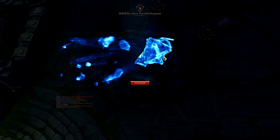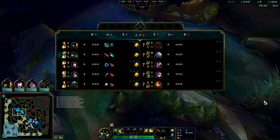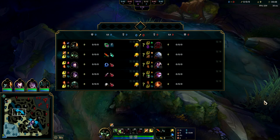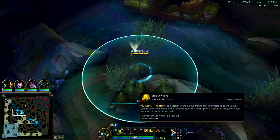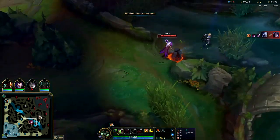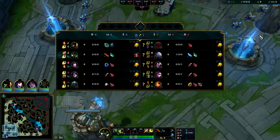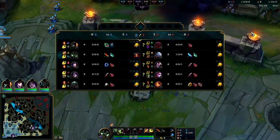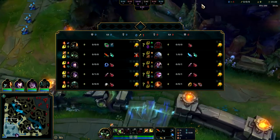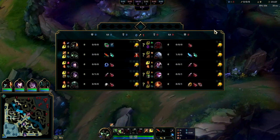We'll go ahead and do a part two since they quit so soon. Welcome back to part two - we have the same setup except we took tenacity this time because of the Volibear stun and Leona stun; she has essentially three of them plus Vayne's potential stun. We're still going to be going for the same items - Sunfire Aegis into Titanic should do the trick. Against the Volibear jungle this isn't Warwick's best matchup, but if Volibear goes Press the Attack you can definitely beat him. If he goes Lethal Tempo it's really, really hard.